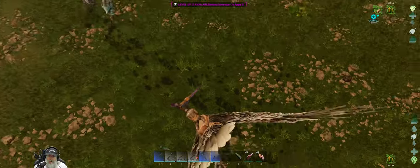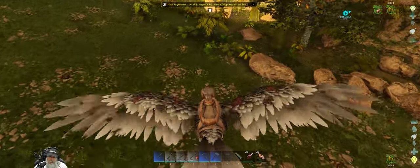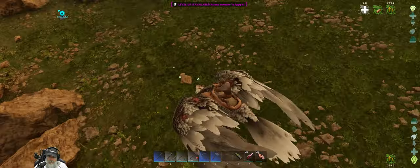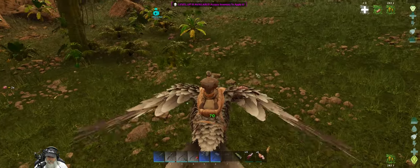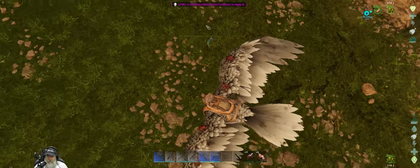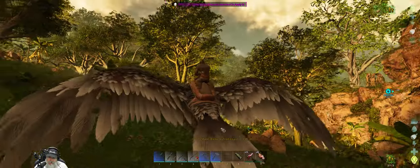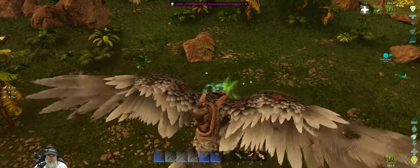If I can pick this Dillo up we can kill it and eat it. There we go. Can we pick babies up? We can! Oh my goodness, wow! I'll have to keep that in mind.